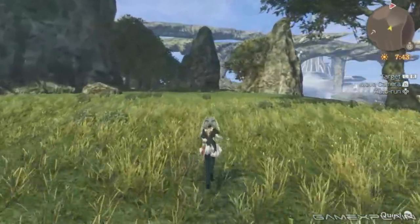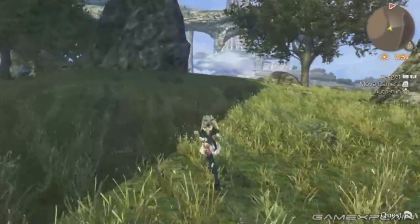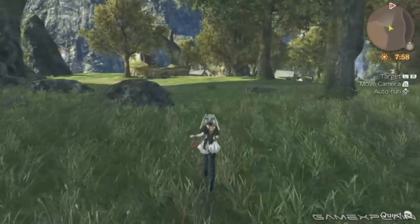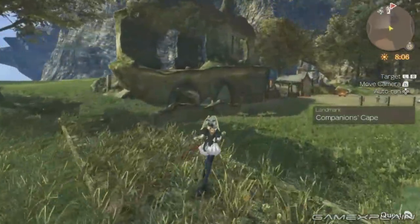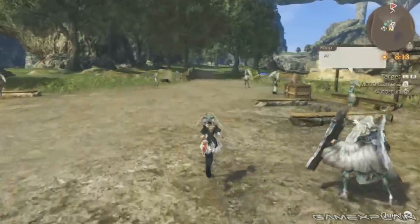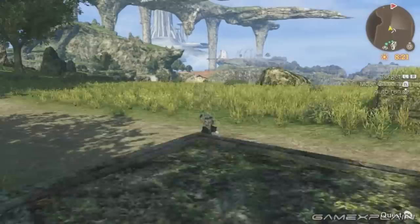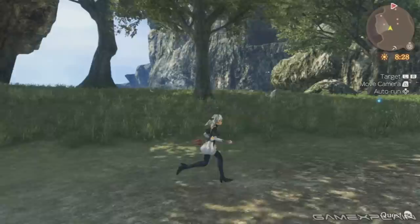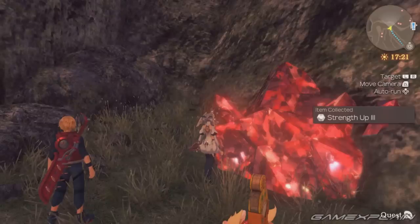Speaking of Melia — what's interesting about her is she's the main character of Future Connected. The game even starts with her as the default character you control, not Shulk. This really is her story. I won't talk about any specifics, but it starts at the end of Xenoblade — so if you've never played it before, you need to play the original first. They refer to a lot of the big twists and the ending. Nene and Kino are the kids of Riki, so they have that connection to the original cast.